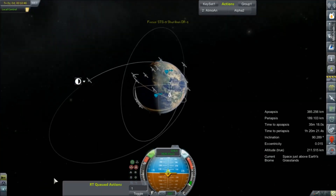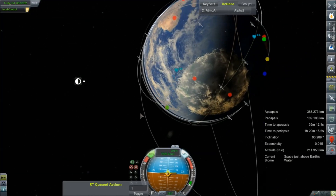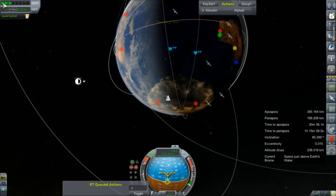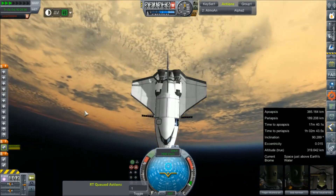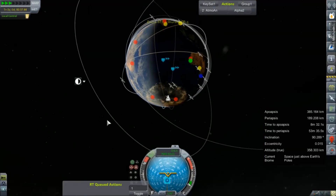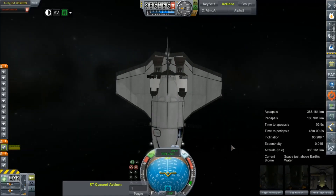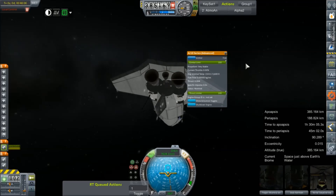Let's go ahead and get ourselves warped around to our apoapsis. There's our warp target — let's get warped in and make our maneuver. And there's our first flyby, a crude flyby of Antarctica. How cool that must be. Let's get ourselves going — we need to phase two prograde. Upside down doesn't quite matter. Ignition looking very stable. Excellent.